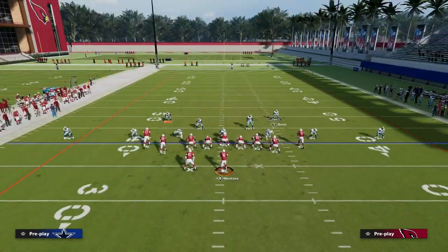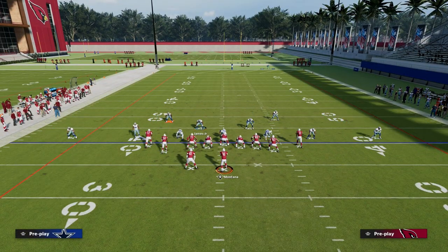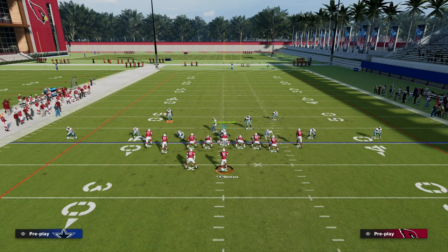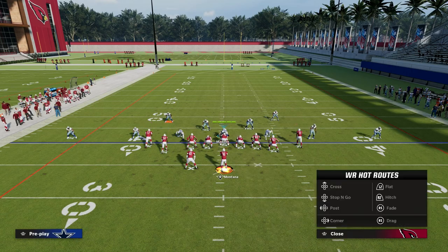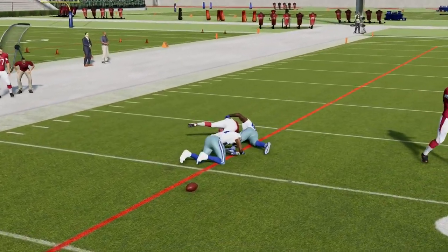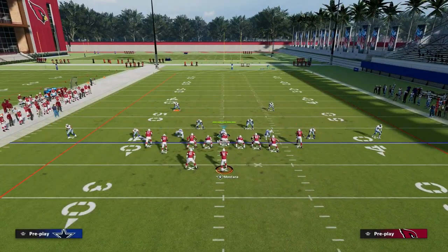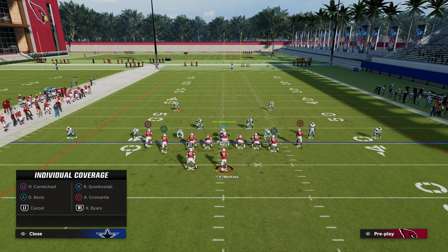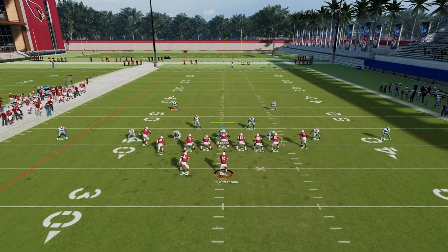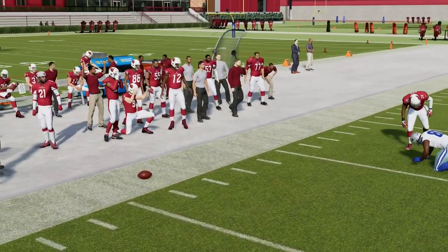Another thing this does when you bring these safeties down is it helps in man coverage too. In this example, I'll man my safety up and drop a cloud or outside quarter on the left side. The opponent goes to the patented flood play, which is really effective. But this man-up will play much better if you bring him down in the box so he can't get super one-on-one. If you leave this guy backed off about 15 yards, the slot receiver's cut will be significantly more effective, giving the offense a window even against one-step-ahead coverage or a KO.